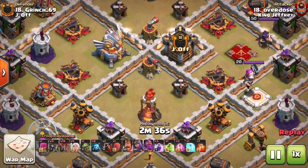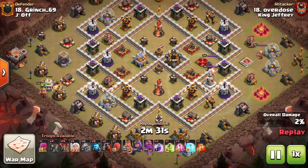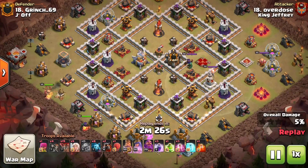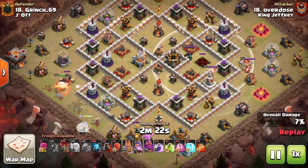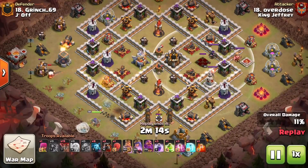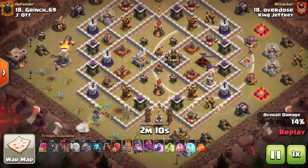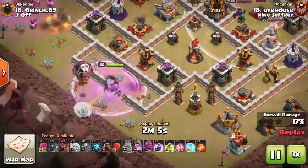The first attack we're looking at is Overdose from King Jeffrey. The key takeaway is control of your Queen — you've got to direct her through the base, not just let her go wild. Your first instinct might be to charge the Queen directly from two or three o'clock, but instead he comes in at seven o'clock to get more value beyond just getting the enemy Queen and CC down.